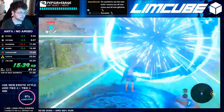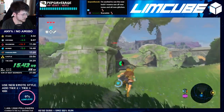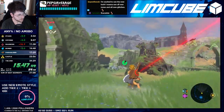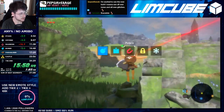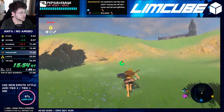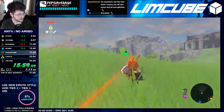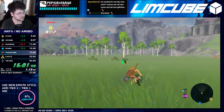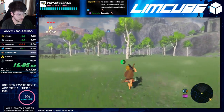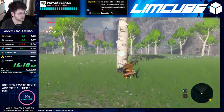Nice to see you guys and welcome back to chapter 7 — the last chapter of the Great Plateau portion of my Breath of the Wild Any% No Amiibo speedrun tutorial series. After this very short but tricky section you guys will be ready to run Great Plateau Any%, which I will upload a fully commentated run of in the next days. For now let's dive into the paraglider segment, moving from the bombs shrine to the Temple of Time to get the paraglider while completing some tasks along the way. Let's do it!